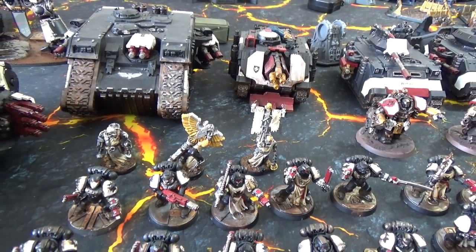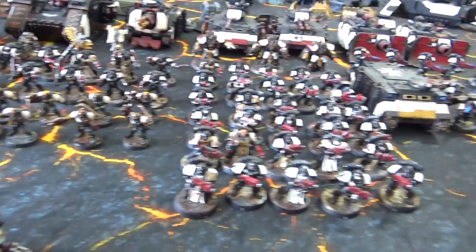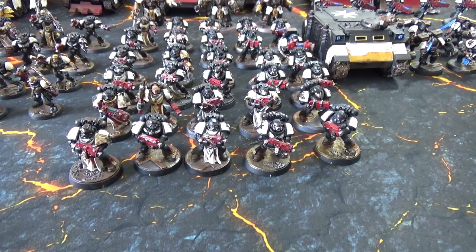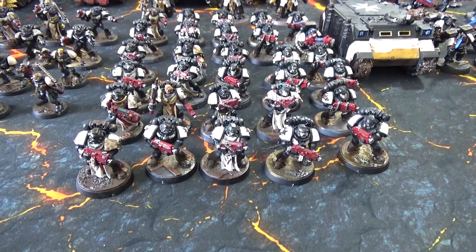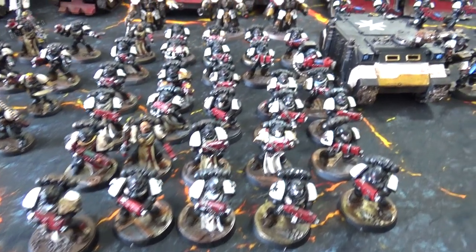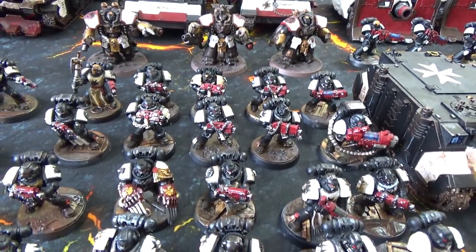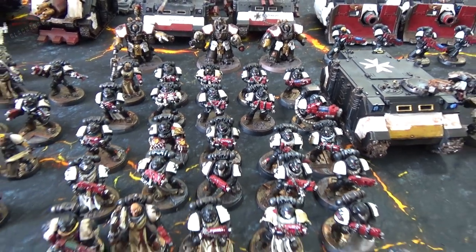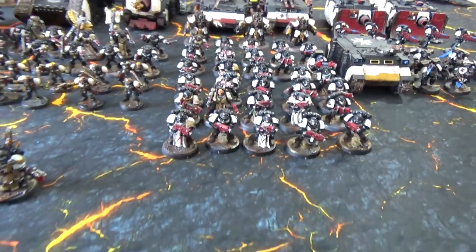We also have a 20-man squad — likely on foot since there's no transport big enough for 20 at the moment. The sword brother in this one has a power fist and grav pistol, plus a power sword and meltagun, with ten neophytes. We are also running the Cenobite Servitors — I'll show you what they do when we get to the game. The three shooty squads are ten-man bolter-style marines: front squad has a power axe and plasma gun, second has dual lightning claws and a plasma gun, rear has a power axe, plasma gun, and plasma cannon. The rear squad will be in a rhino.